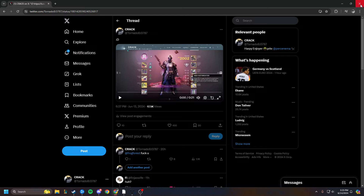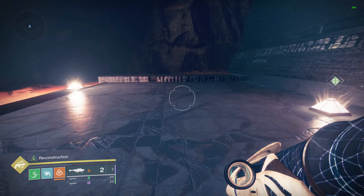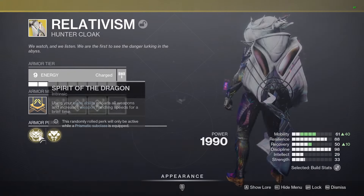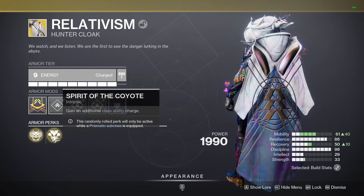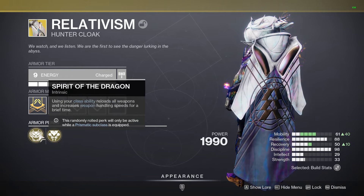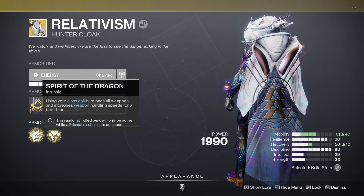Just to give some more context: Dragon Shadow says using your class ability reloads all weapons and increases weapon handling speeds for a brief time. Then obviously Six Coyotes just gives you a second dodge. So this tech can be done on Dragon Shadow, or on the class item — obviously having an extra dodge will be strictly better.